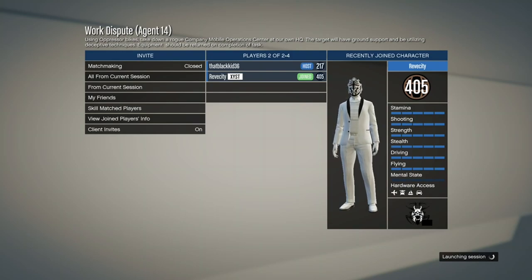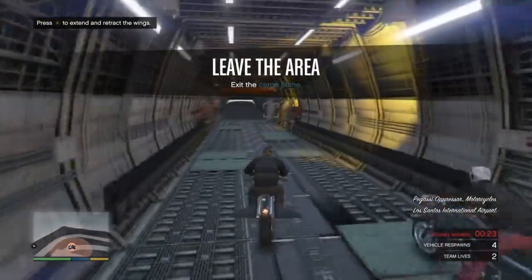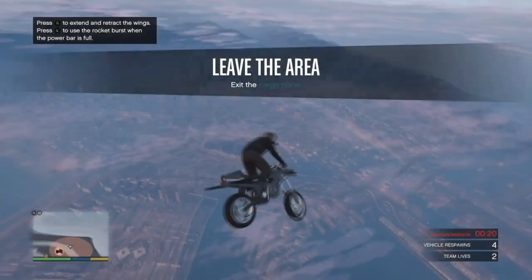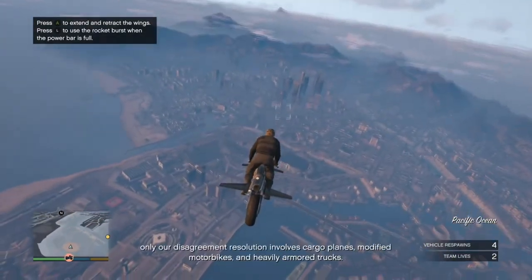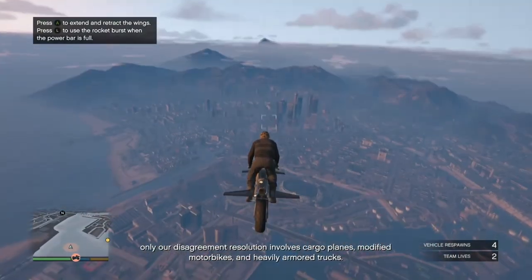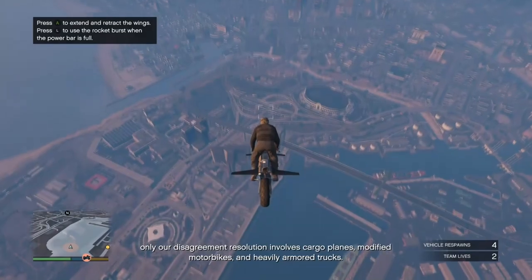Once you get inside the mission, go ahead and fly the plane, then fly over to your apartment. If you forgot where your apartment is, just open your map and see where you placed your point of interest, then fly over there.